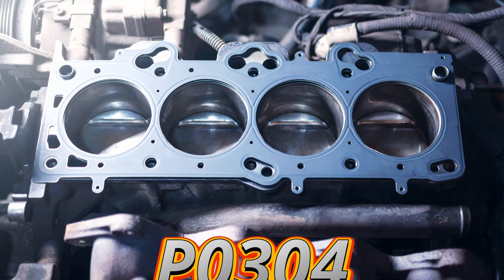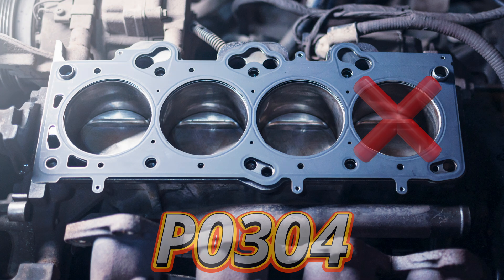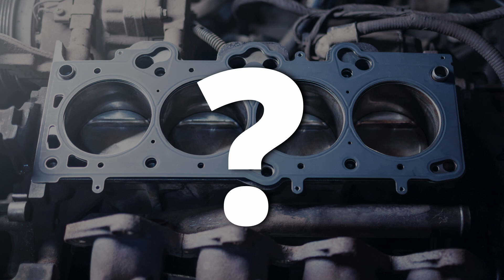If your check engine light is on and you've got the P0304 code, that means your engine is misfiring on Cylinder 4. A misfire happens when that cylinder isn't burning fuel properly, which can cause rough idling, loss of power, and even damage to the engine if ignored. But what actually causes the P0304 code? Let's break it down from the easiest and most common causes to the more complicated ones.